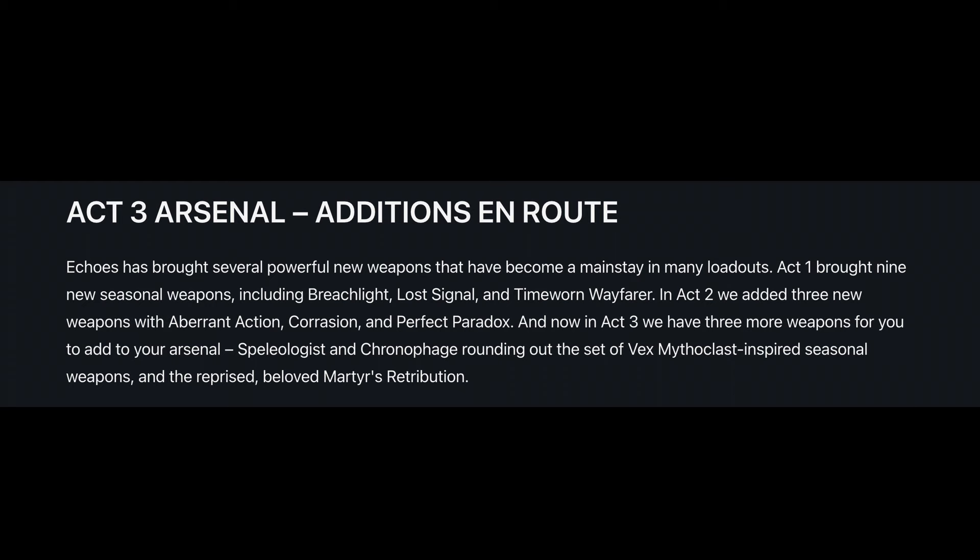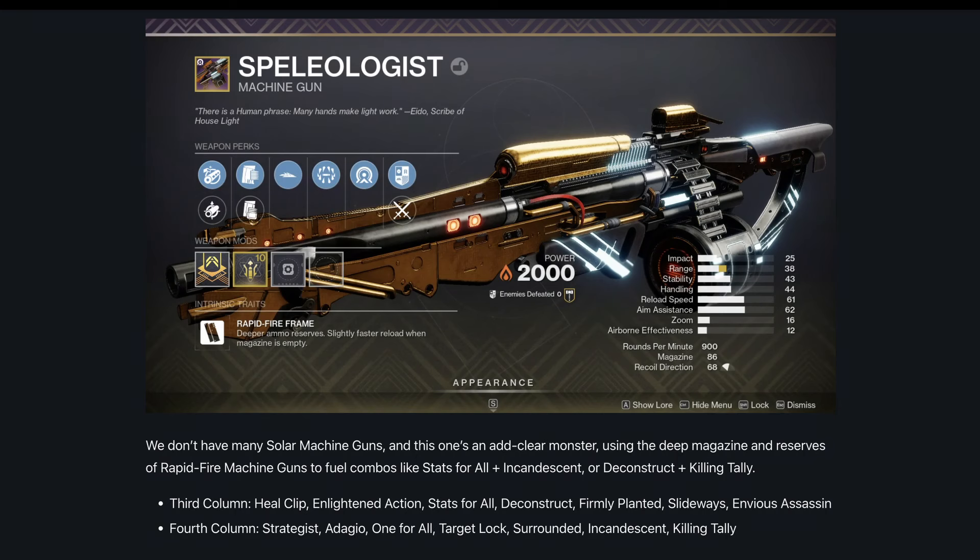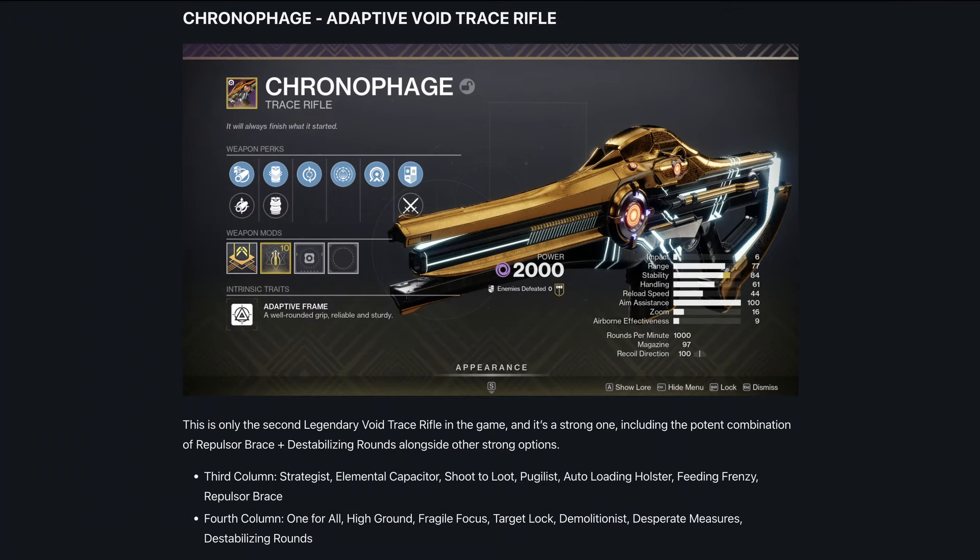New legendary weapons for Act 3. Speleogist: a powerful kinetic weapon designed for PvE encounters. This weapon focuses on precision, offering perks that boost accuracy and damage on critical hits, making it ideal for boss fights and high-level activities. Chronophage: a versatile void weapon with time manipulation effects. It features perks that slow down or debilitate enemies when you land consecutive hits, providing both crowd control and damage.